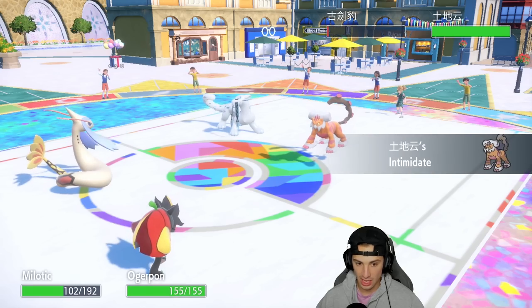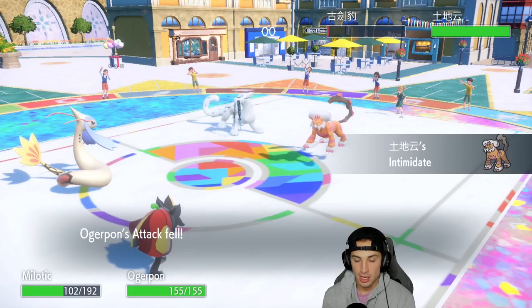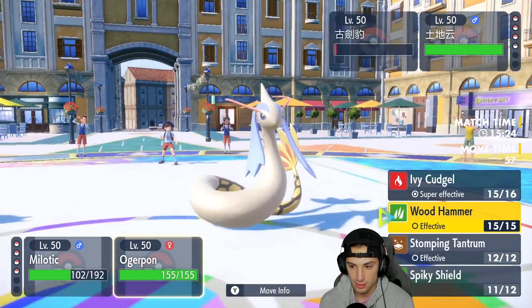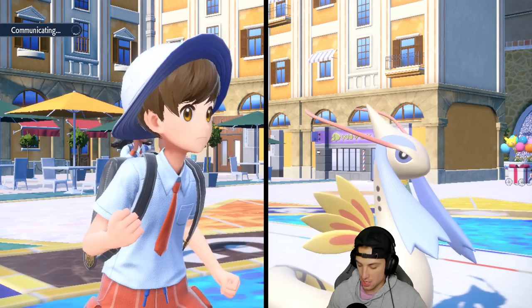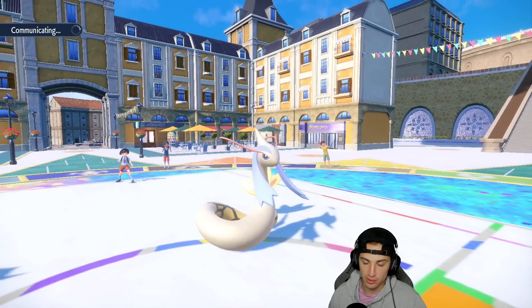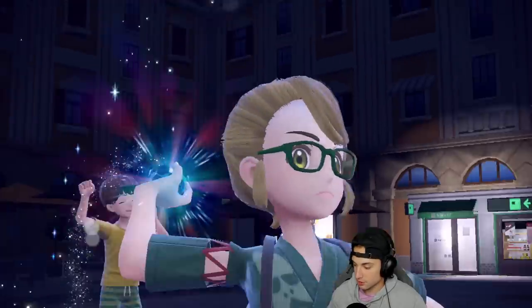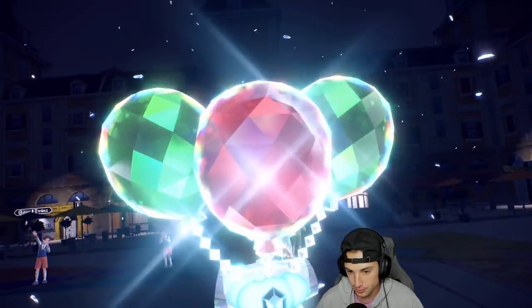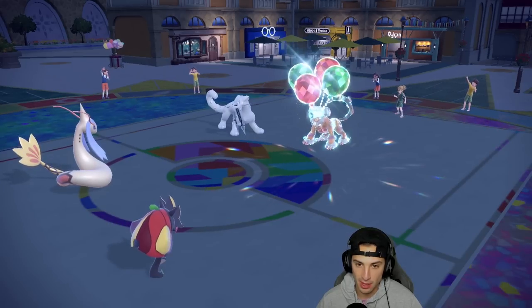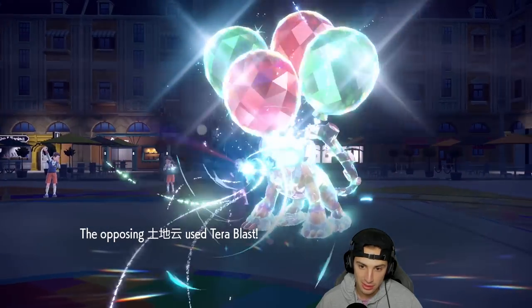I'm going to Icy Wind and Spiky Shield again. Lando is four times weak to Ice and we have a bunch of Ice-type Pokemon. There's the Tera — looking to slow it down with Icy Wind. They Tera into Flying type, probably just trying to get rid of Milotic. We don't have Aurora Veil up but I like the position. Spiky Shield goes up — they double down into Milotic with what looks like a Choice item, and Milotic goes down.